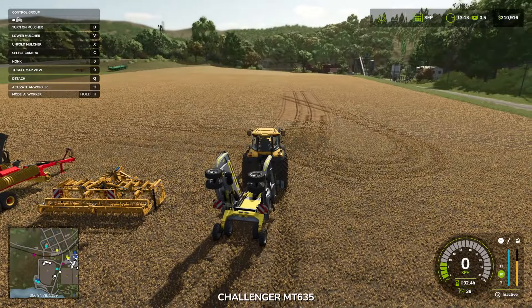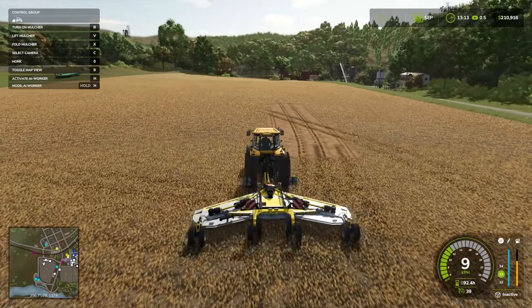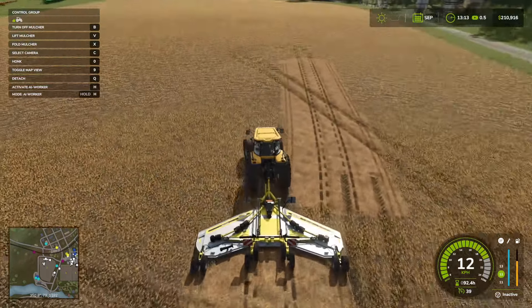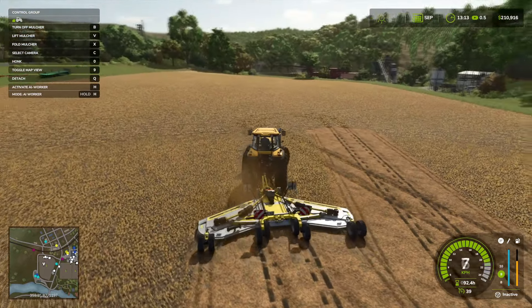Let's go ahead and get in the vehicle. We're just going to lower the mulcher with V. When you press lower, it also unfolds it too, which is nice. Then you just press B to turn it on and there we go — we are mulching. If we look at our heat map, we'll see it filling in nicely. So let's go ahead and mulch the whole field.